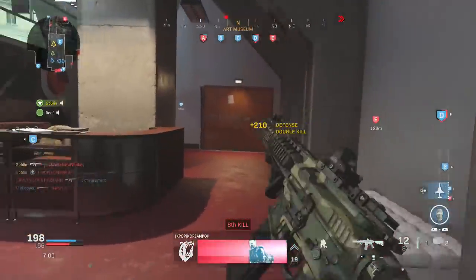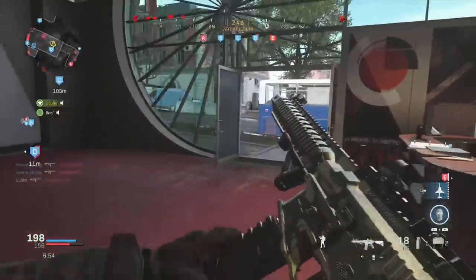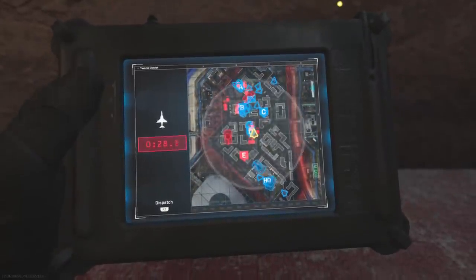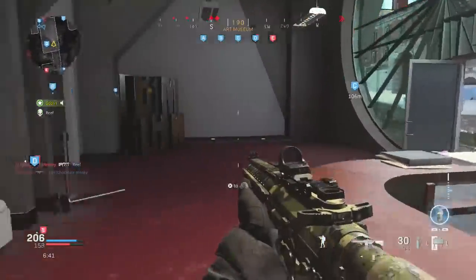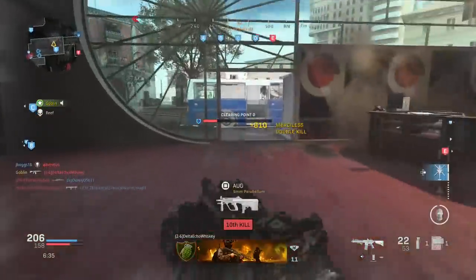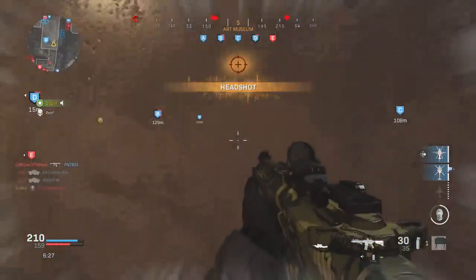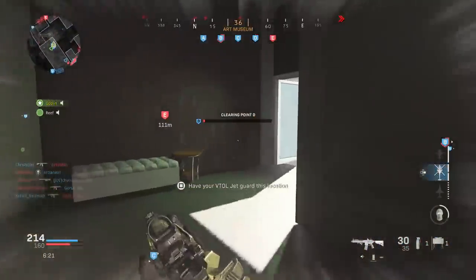The M4A1 is literally melting people up close as you can see in the gameplay, and it's an assault rifle that can still pick people off at distance, though it might have a tiny bit more bounce than something like the Kilo, which is more of an ACR laser. But you get trade-offs for that, and this gun absolutely melts people at most ranges — it's probably the most popular gun right now. It'll be interesting to see what Infinity Ward does when the first weapon balancing changes come, since they don't balance as often as Treyarch.